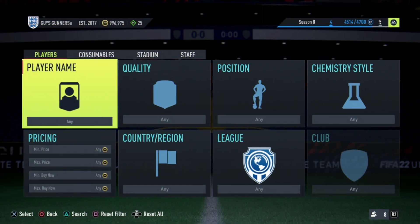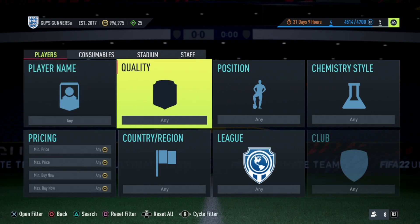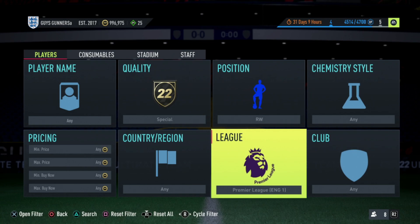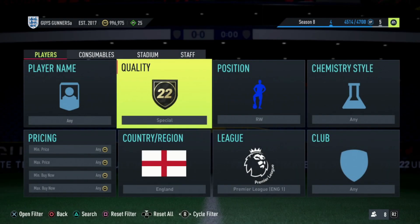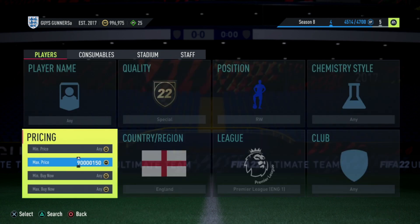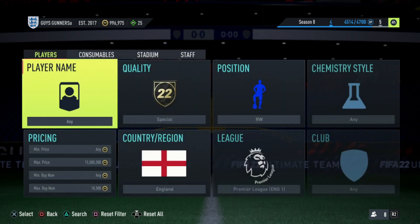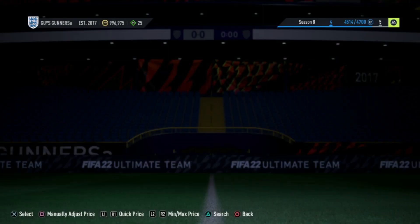Once you have used the Gold Rare Position Modifier method and Gold Rare Sniping Filters to build up your first about 100,000 coins, this is where we move on to some higher budget trading filters on the road to making millions. During Footies, there are a lot of cards back in packs, meaning the market with specials is very active. So you want to find some sniping filters around special cards. A good example will be the Premier League Right Wing Special Filter — set the country to English, the league to Prem, position to right wing, and quality to special. Then find the cheapest buy now of these on the market.